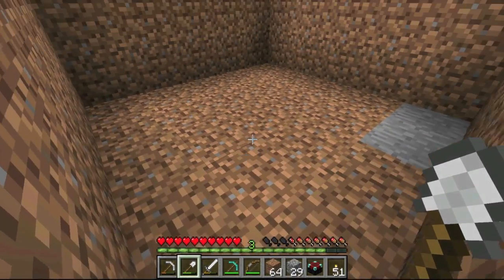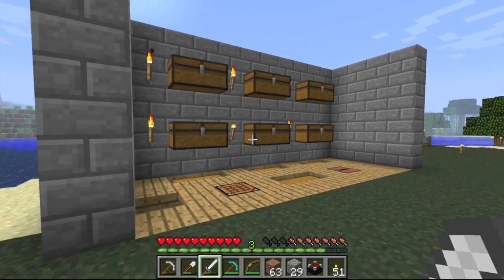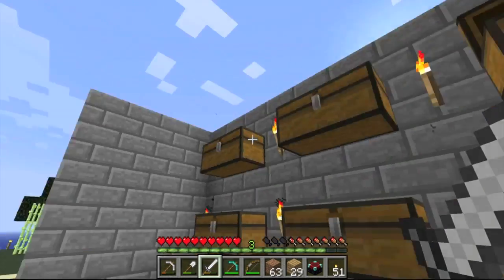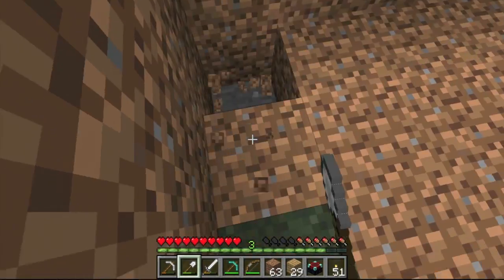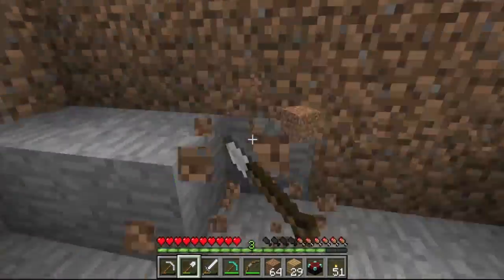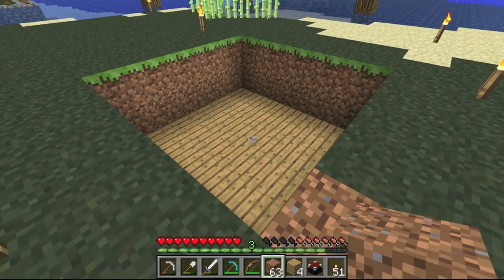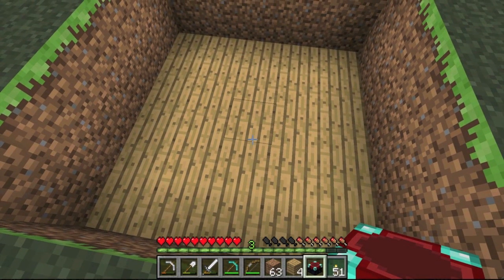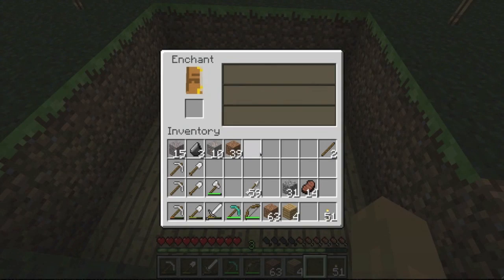We're going to build ourselves up here. Before placing the enchantment table, I'm going to come over here and fill in this floor with wooden planks — that'll make it look a bit more official and nicer. The enchantment table is going to go right here in the middle. Let me think — yes, I can place it now. There we go — an enchantment table! It's so new to me; I've never actually built one before.